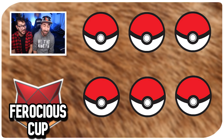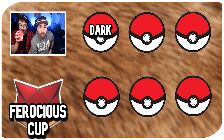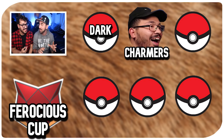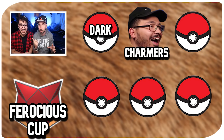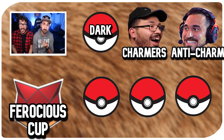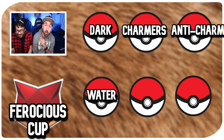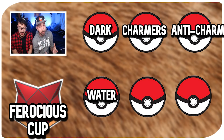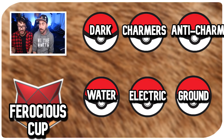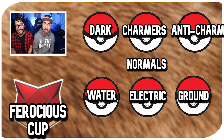Number one: dark types. Number two: the charmers. Number three: anti-charmers. After that, we have our water types. Then electric types. Then ground types. And finally, the normal types.